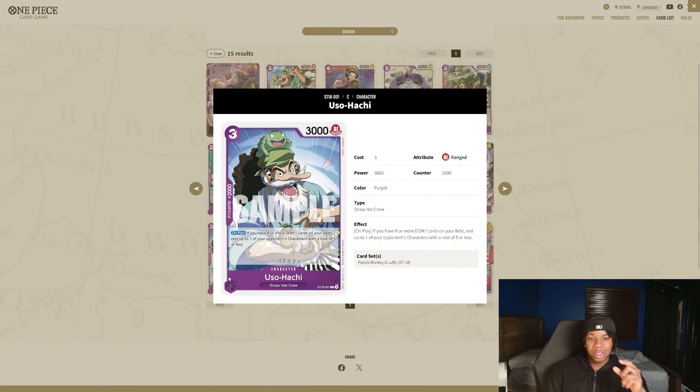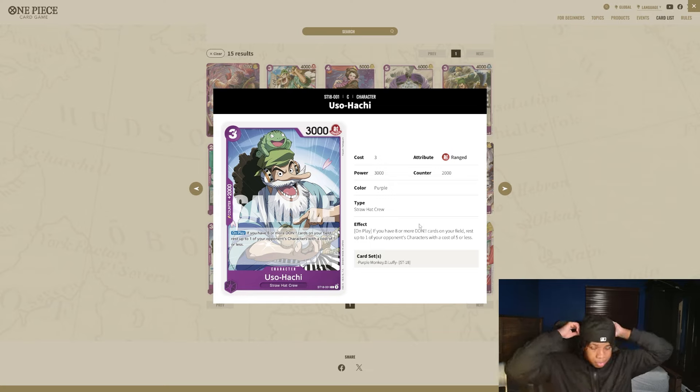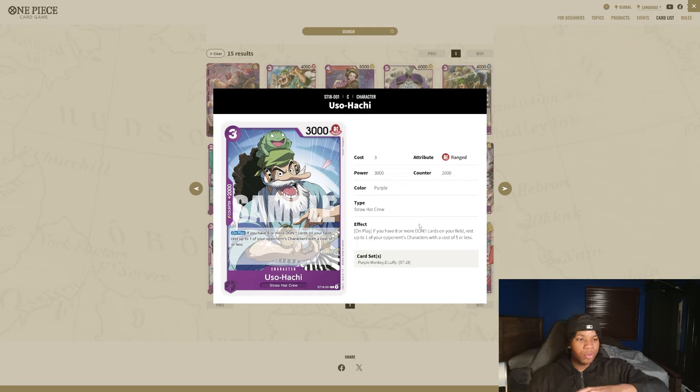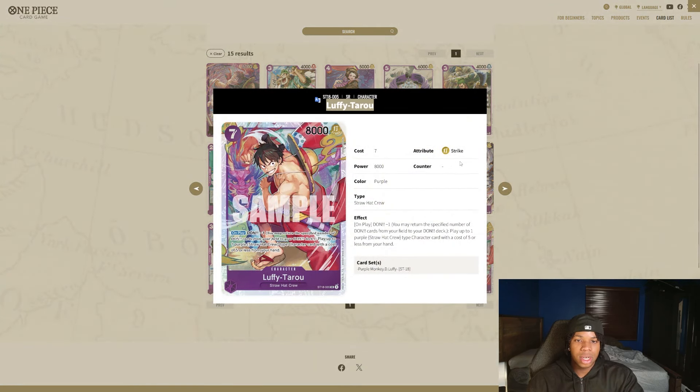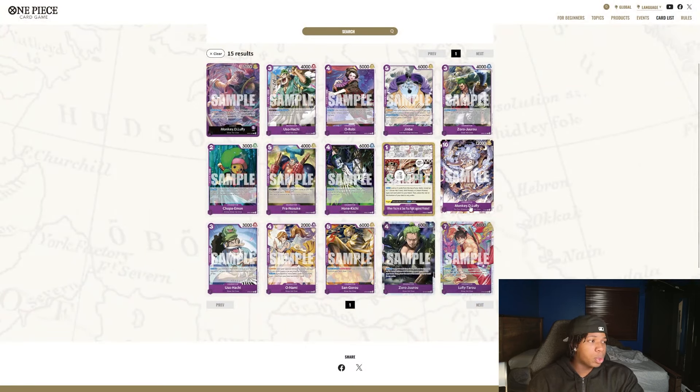And then there's this card I saw in a YouTube video — it's actually going to be very nuts. Being able to rest up to a five-cost is just going to be very strong, especially against BY Luffy. Like if you attack BY Luffy and bait them to counter, bam — you can rest their five-cost Luffy and attack into it. Even against annoying cards like Kuzan, just being able to rest them down and attack into it is very nice. I think the starter is going to be clean, and if you've looked at OP09 results, purple Luffy is doing pretty well. Definitely grab this purple Luffy starter deck if you're a fan of purple.